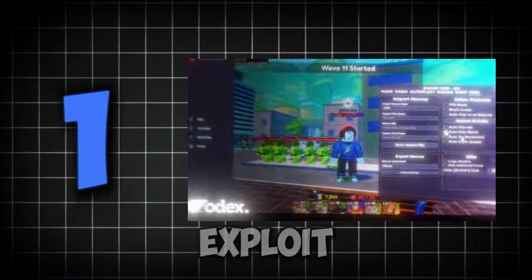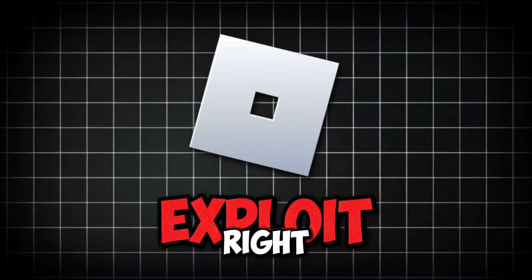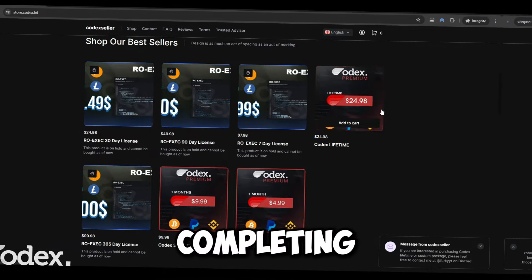If you want to use this script, first of all you need two things. First of which is an exploit. You can use Codex, which is the best free Roblox exploit out right now. To download, just head on over to my channel and watch this video right here. You can also purchase Codex Premium on the Codex store, which will allow you to use Codex without completing the key system.